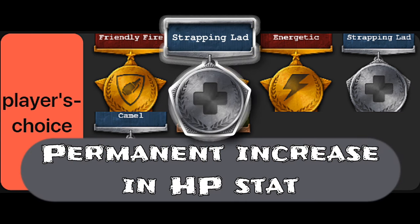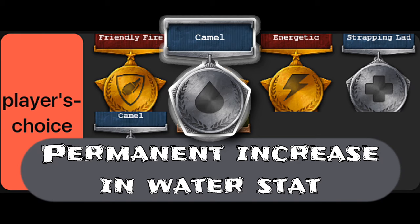Strapping lad, maxed at 5, adds 100 to the HP stat. Camel, maxed at 2, adds 50 to the water stat.